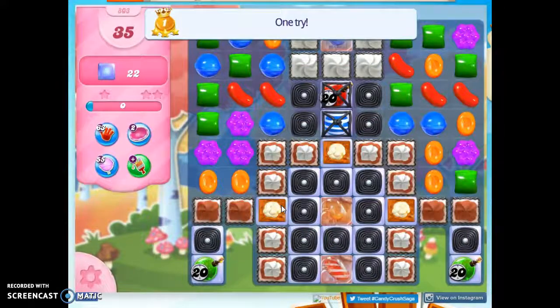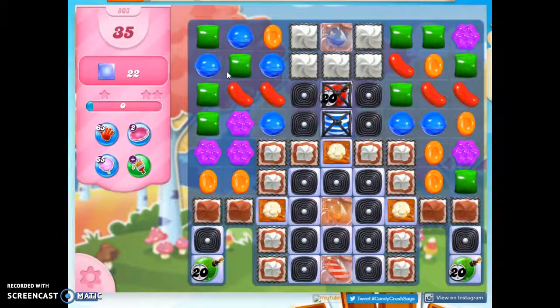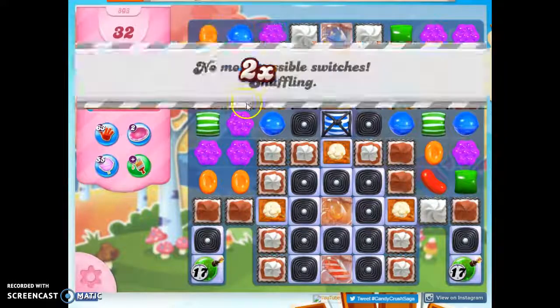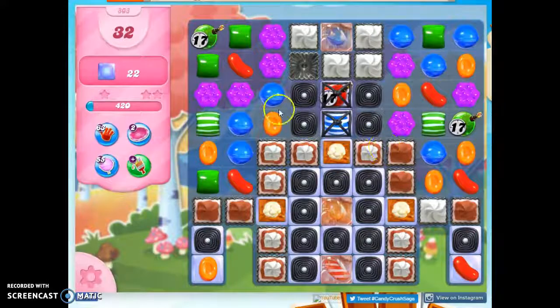Wow, this looks very much like the setup I just had, except I can make a stripe here. And I can do this. So I like this a bit better. I've got a stripe over on this side, I've got a stripe over on this side. Now I get my reshuffle. That's why I said a bit better.